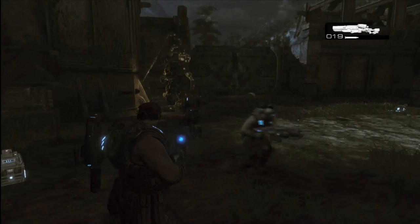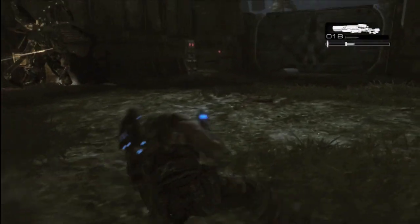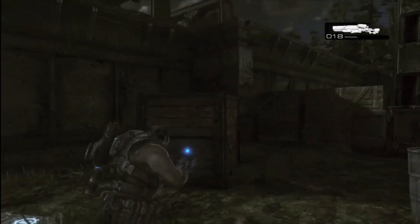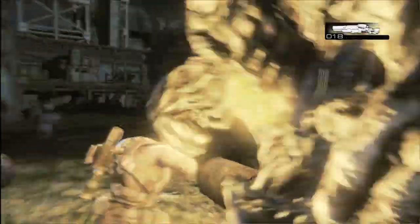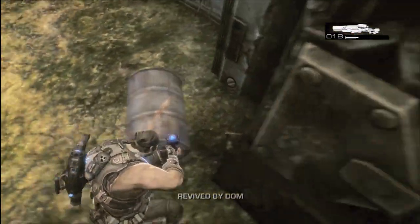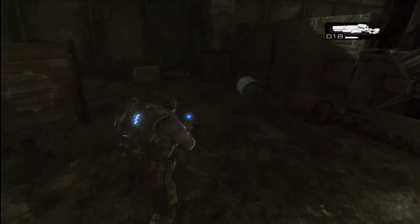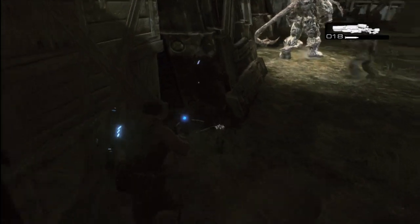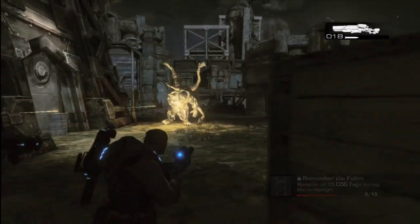On to Act 3. This is the chapter called Rescue. As you encounter the Berserker, this is in the area where you fight him. From the main gate that you would have come through, head right. Look for the door where the light is and avoid getting trampled. It's by the door — on the other side behind a barrel. It could be hidden for you. There's COG tag number 9, and I'm about to get trampled on again.